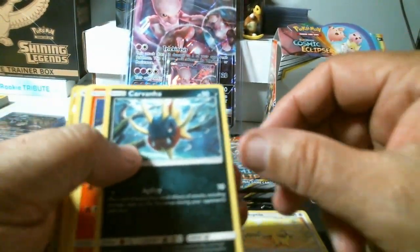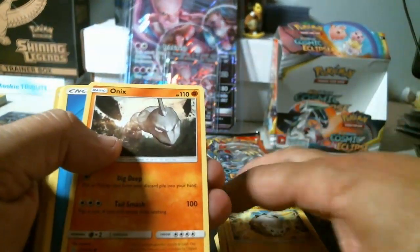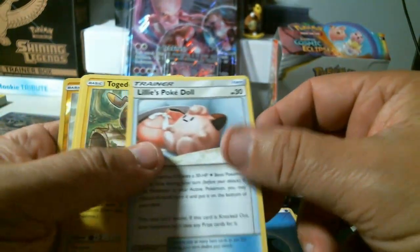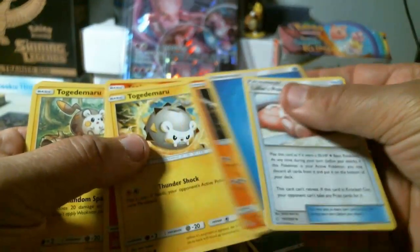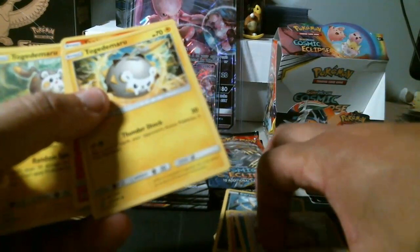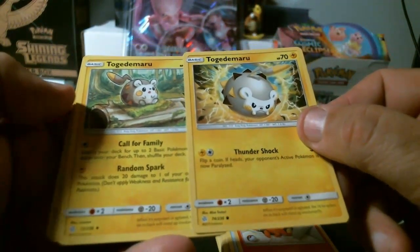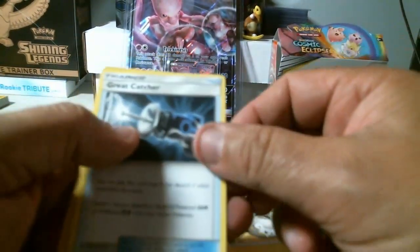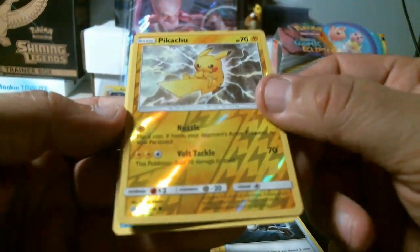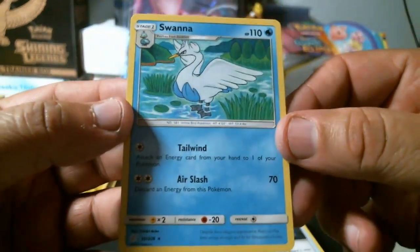Helioptile — if I'm butchering that, please tell me — Carvanha, Tepig, Togademaru, Onix, water energy, Lily's Poké Doll again. Two in a pack — Tepig: one's a common, one's an uncommon. Great Catcher, Pikachu common reverse holo, and a rare Swanna non-holo.